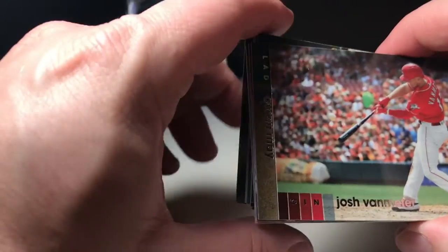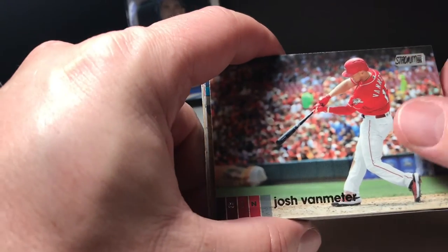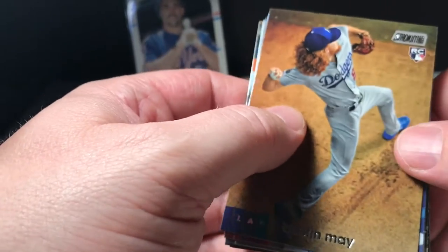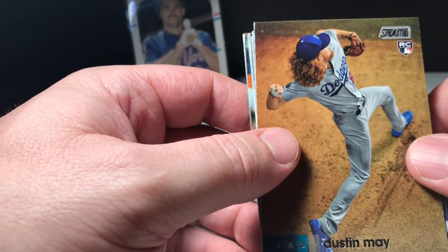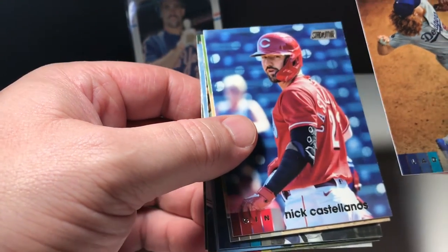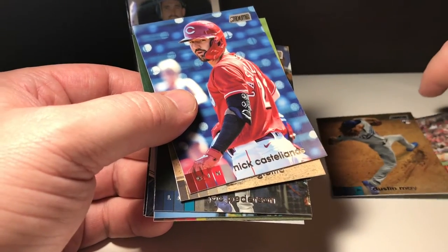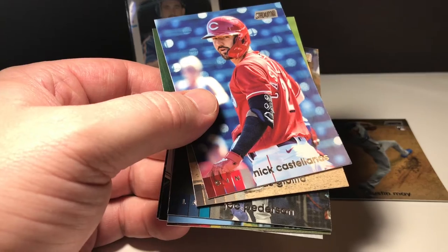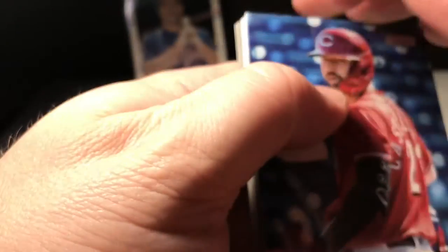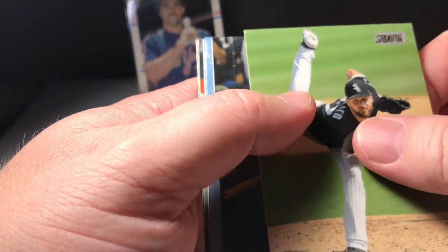Alright, here we go. Josh van meter — alright, that's nice. There's a Dustin May rookie card — that's pretty sweet. I'm liking the photography on these. Dustin May, he wasn't able to get the win last night, but got the World Series going.